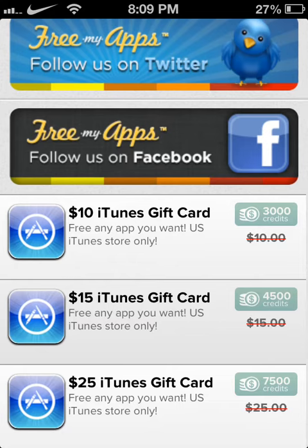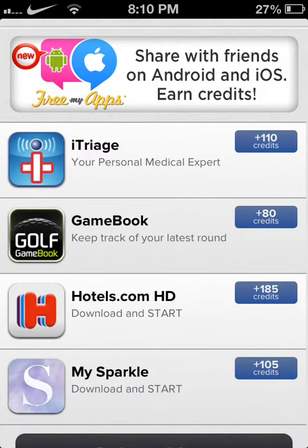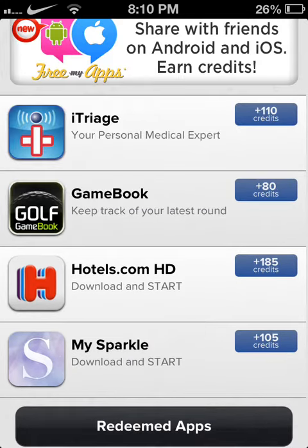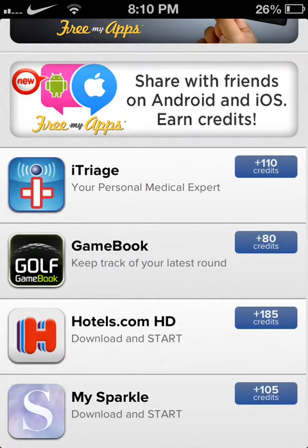That's what you do — you just click on an app. These don't work for me because these are both for my Spark. I downloaded all the other ones and got my points, but these four just didn't work for me.